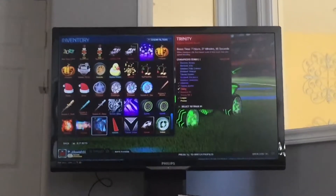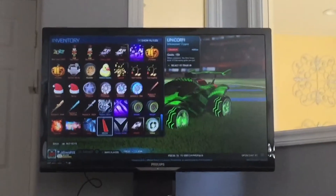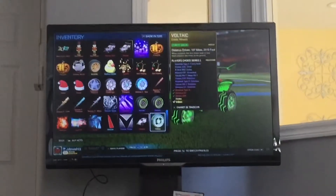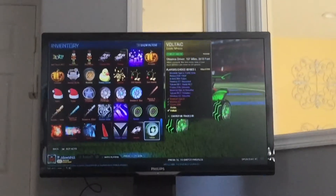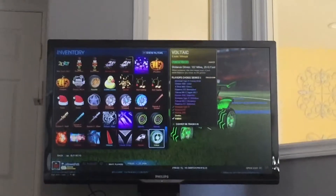I got a tachyon that I traded up to, a trinity, a crim uni which I'm also trying to sell because I don't have that crimp car. Takumi Vector, a titanium white venom. And I opened up some forest green voltaics from a player's choice crate just randomly.